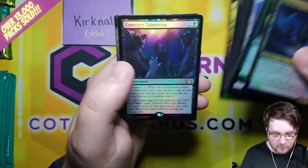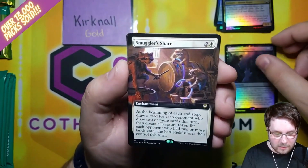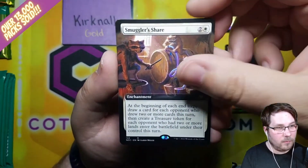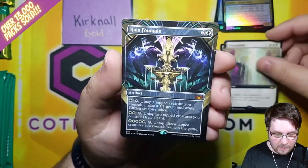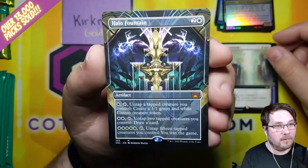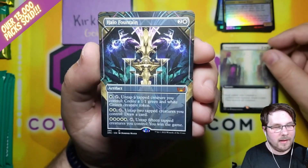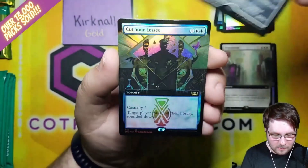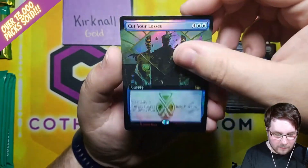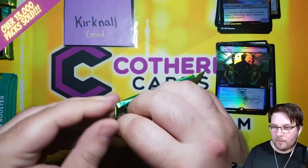Forest, Rackish Traveler, Cemetery Tampering is your first rare. Smuggler's Share Extended Art — definitely some smuggling going on there with those raccoons. Depopulate Extended Art, Halo Fountain — Mythic Borderless. One of the cards that might be interesting — I kind of think it's a more casual card, but I bet somebody finds a way to break it. Foil Extended Art Cut Your Losses, and a Treasure Wizard Token as we move on to the next pack.